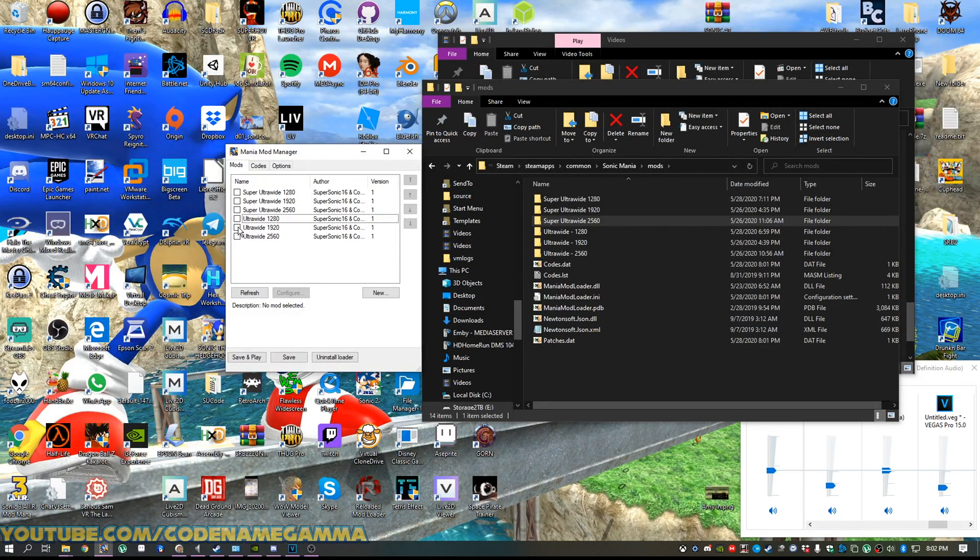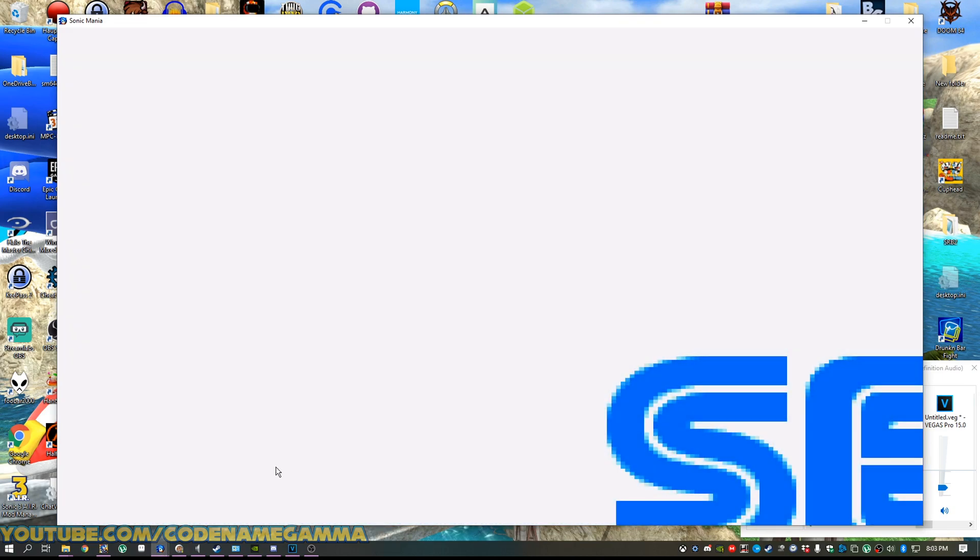To start, I'm going to click on this one — 1080 — because I'm running at 1080p right now. We click save, and then we just run Sonic Mania. Now...